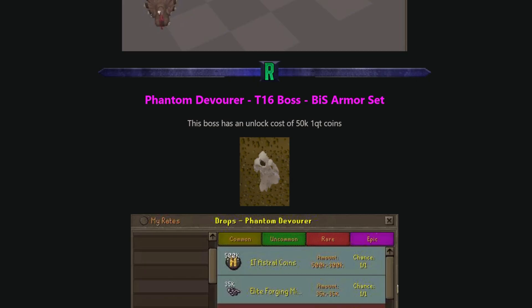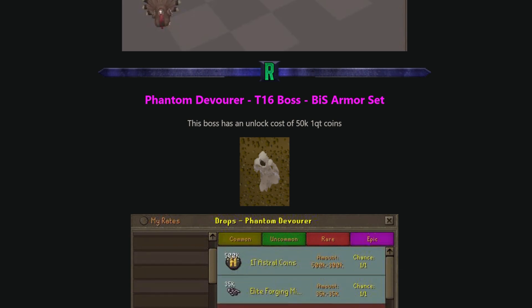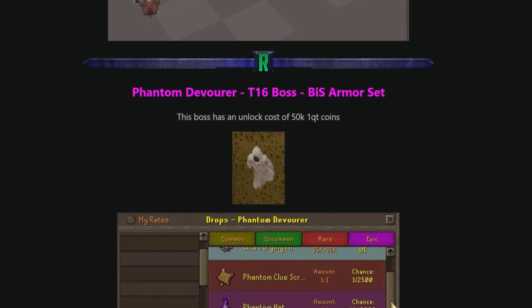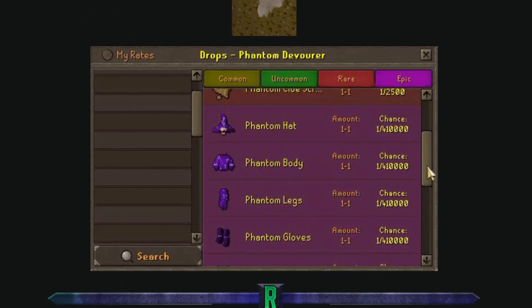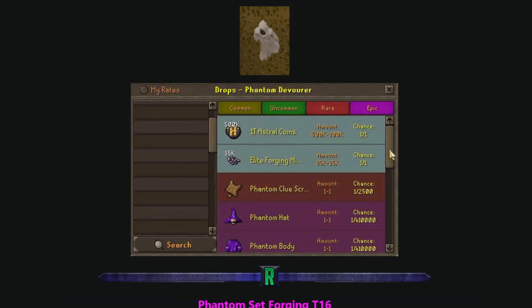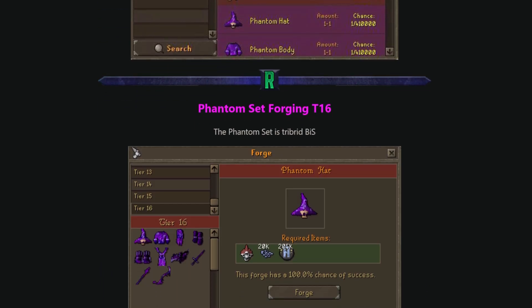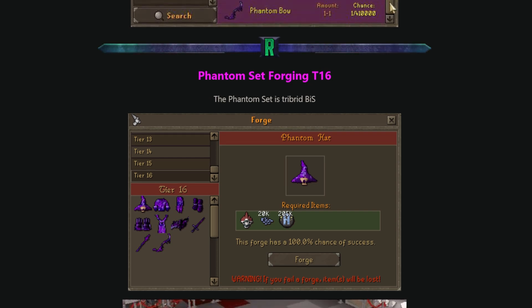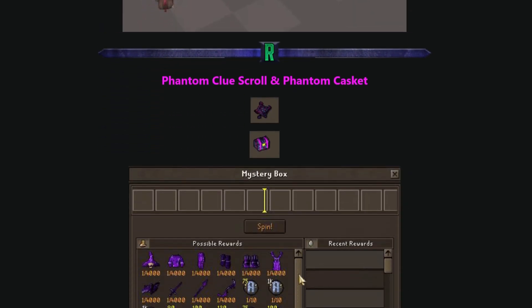We also have a tier 16 boss - the Phantom Devourer - which drops the new best-in-slot armor set. This boss has an unlock cost of 50,001 quintillion coins. The drop rate is one out of 410,000 without extra drop rate, so it is quite rare. You can also forge this armor with a 100% success rate, making it the best-in-slot tribrid set.